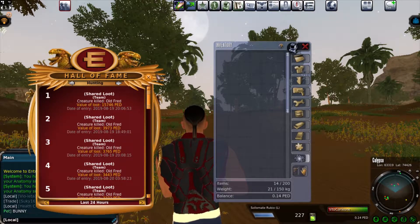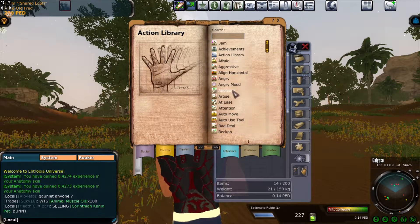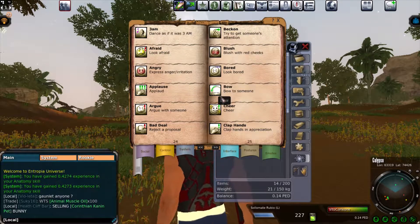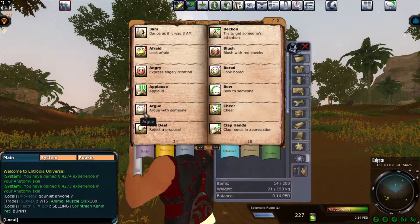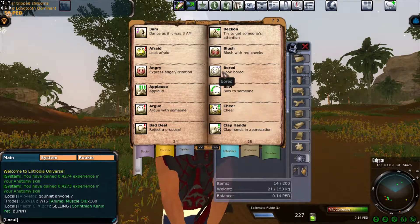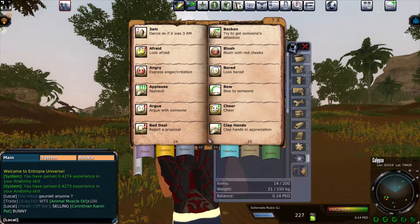The Hall of Fame — I'm not anywhere near it. The Action Library is kind of fun: by double-clicking on an action, you'll perform it. Clap hands — if you're mad at somebody you can show that. There's a bunch of actions available: angry and so on.